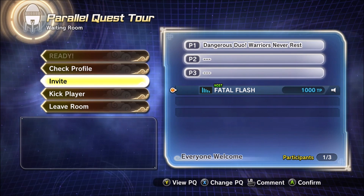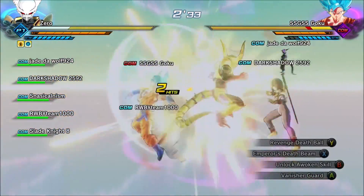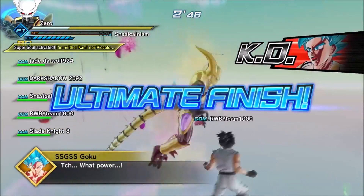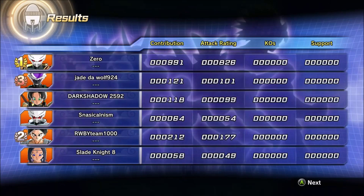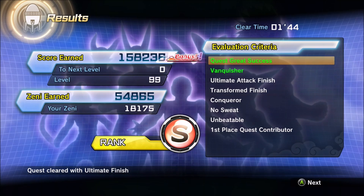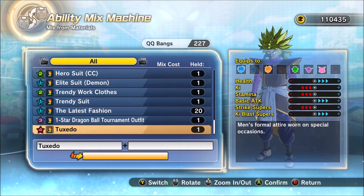Now the next part — right before you make your QQ Bangs — unless you already have Zeny, you don't need to watch this part. But this is basically how to get Zeny fast. It should be on my channel right below this video. You'll get 60k Zeny on Z rank, 54k to 55k on S rank, and if you have a Z Soul that doubles your Zeny, you'll get 120k.